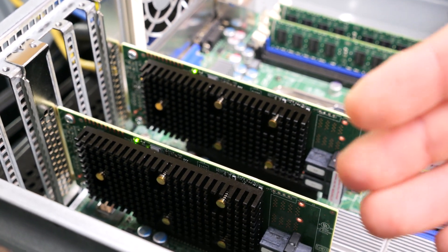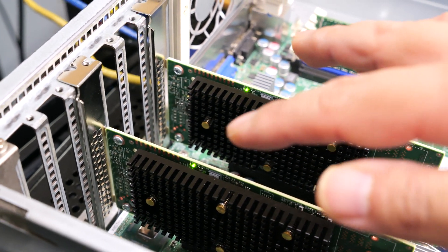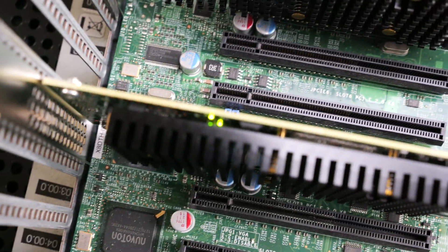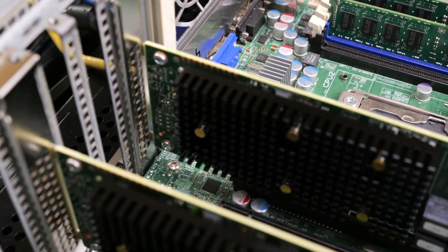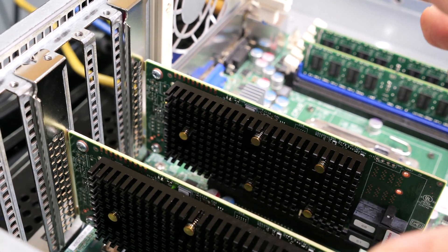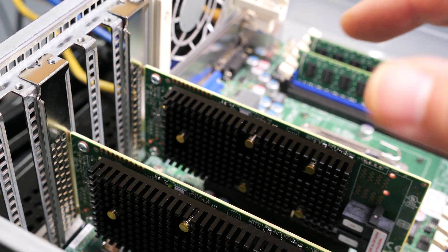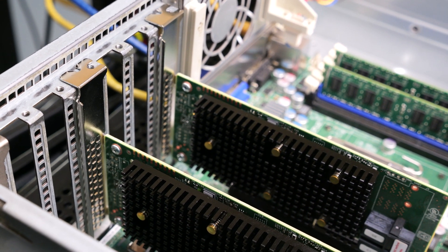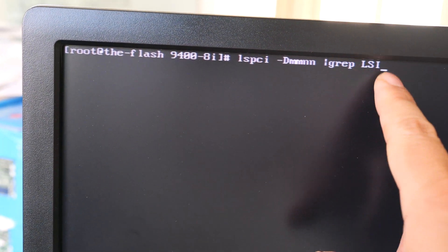I've updated both cards and reinstalled them into the same server just like at the beginning of the video. Now you can see that both heartbeat LEDs are blinking normally. There is still that rapidly blinking LED behind the heatsink on both cards, but the heartbeat LED is now blinking, which means the firmware is starting up properly. With that version 2 firmware, having more than one card in the system would knock them both out completely.